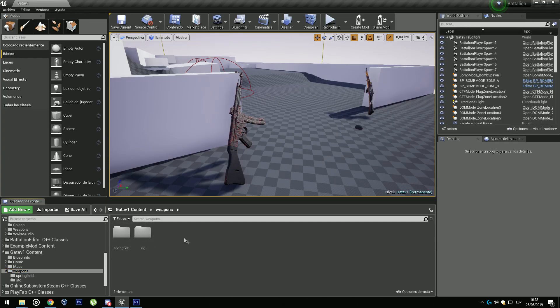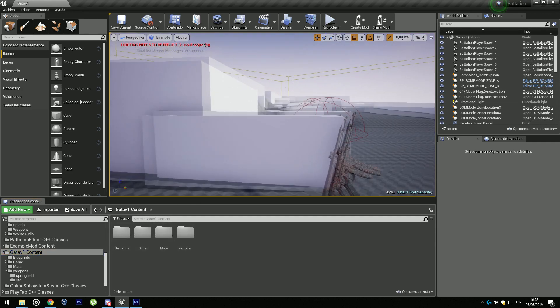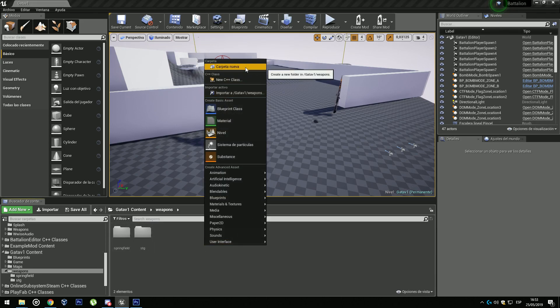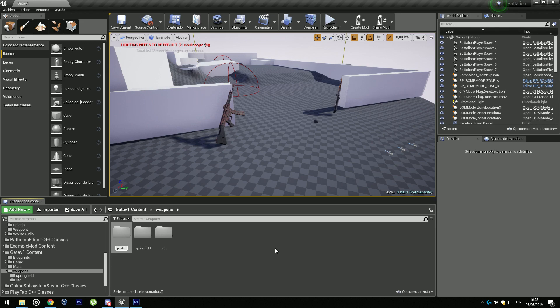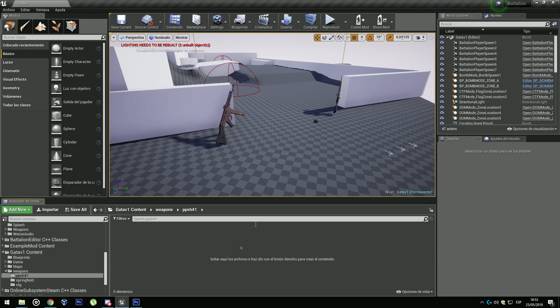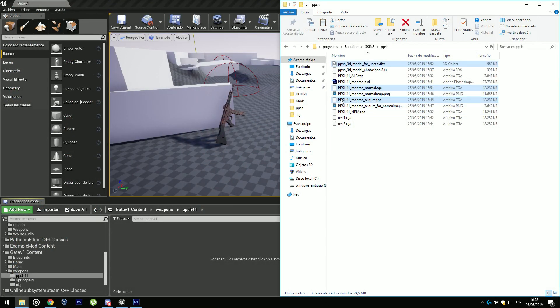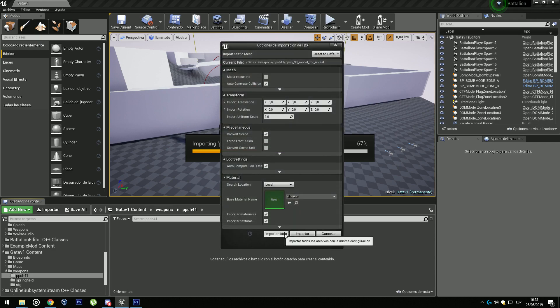Go to Unreal Engine. As you can see, inside my model I have some folders and one of them is Weapons. Inside that I'm going to create the PPSh folder. Now we are going to drag and drop the texture, the normal map, and the FBX model we have created. Wait and click Import All.